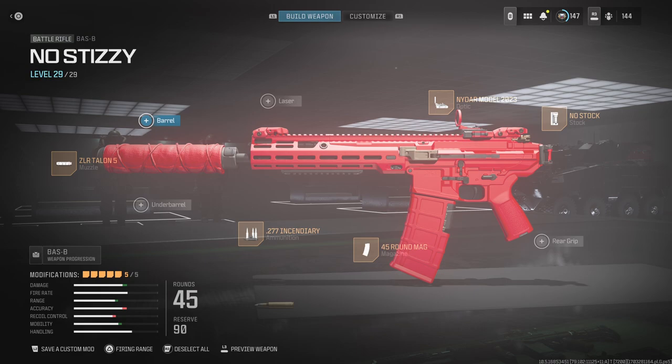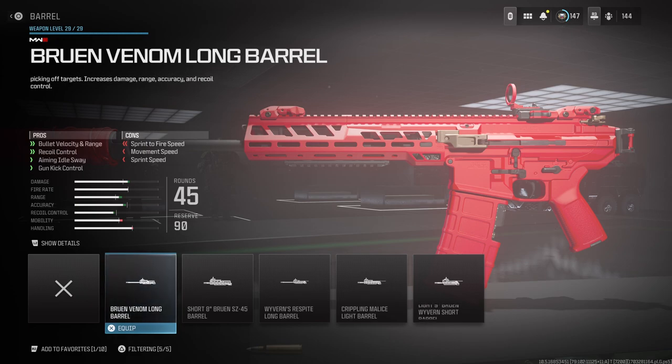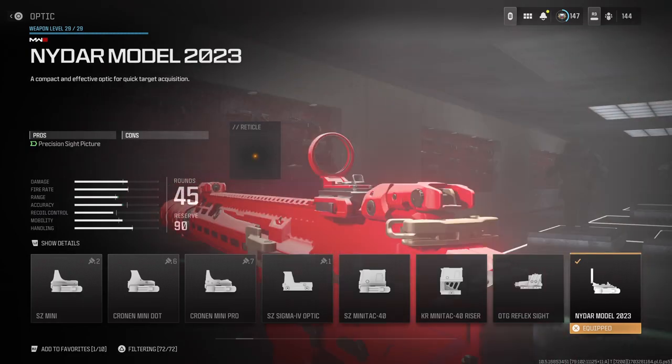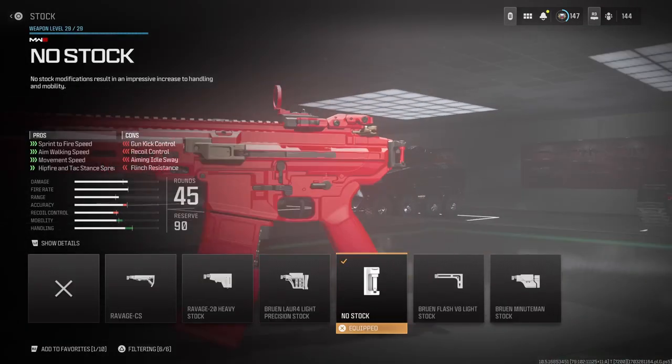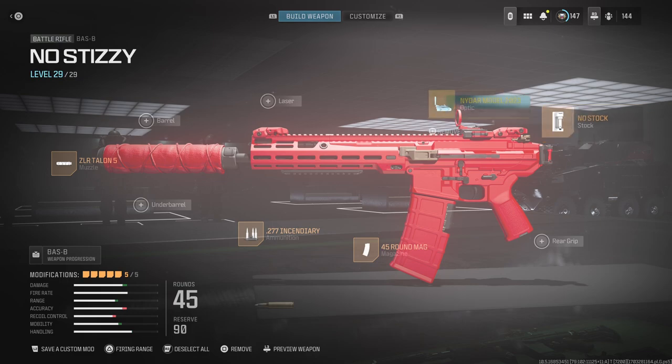I tried running a barrel but didn't like it. If you want one, I'd recommend the Bruin Venom Long Barrel — helps with bullet velocity, damage range, recoil control, aim idle sway, and gun kick control. I run the NIDR Model 2023 optic. I run no stock on this one — helps with sprint-to-fire speed, aim walking speed, movement speed, and hip-fire attack spread.